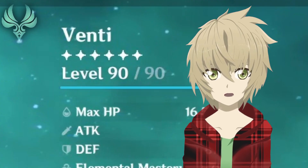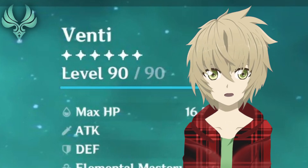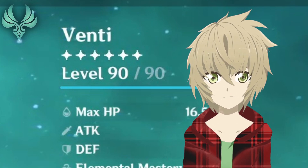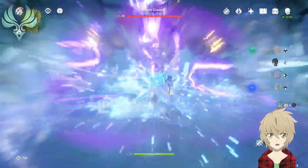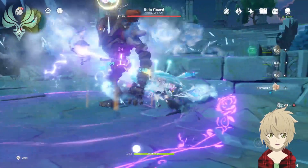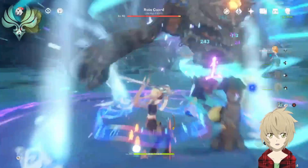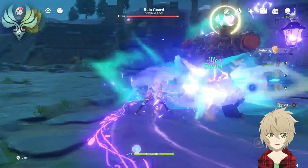I am going to warn all new players: do not try to level characters to 90 right away. It takes a lot of resources, and when you're starting out, it's more efficient to ascend your characters to 90 but stop leveling them at 80. You have been warned. Swirl damage is also fixed damage, meaning only the character's level and elemental mastery matter, while additional damage gained from the elemental absorption is affected by the stats that normally affect damage — basically attack, crit, and talents.